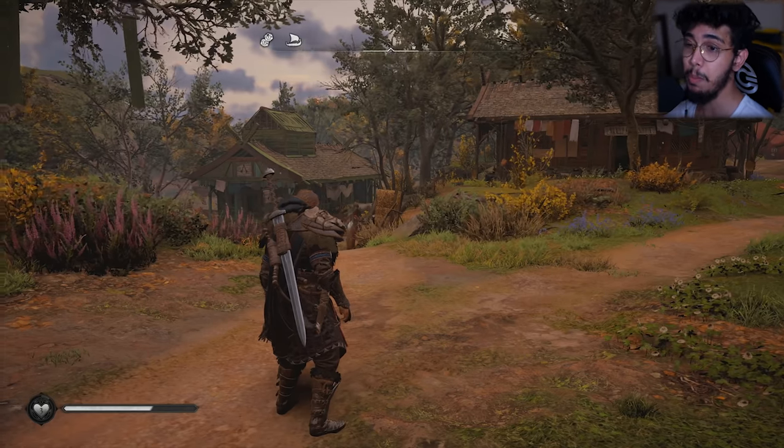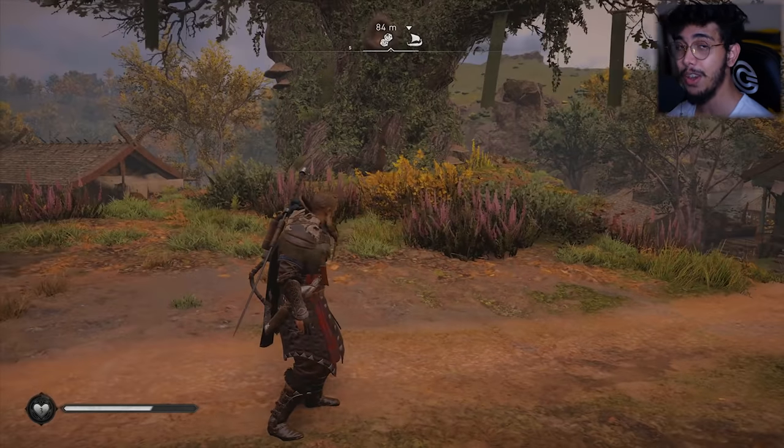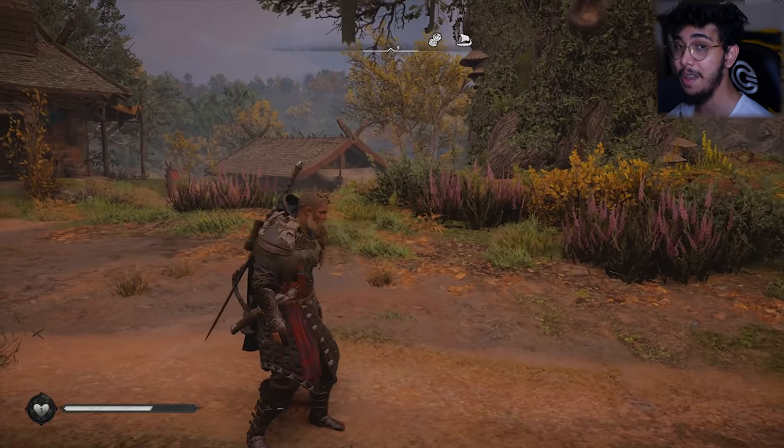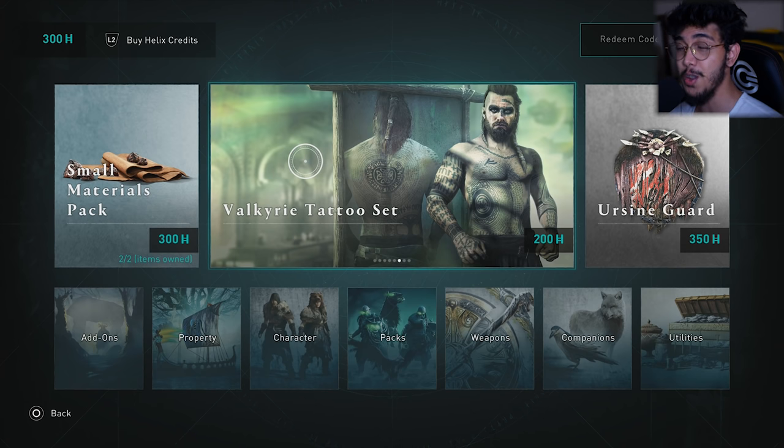We're going to take a look at all the premium paid skins currently available in the official Ubisoft store in Assassin's Creed Valhalla. There's also a way to get all of these skins, weapons, and mounts for absolutely free — you don't have to spend even a penny. I'll teach you how on my upcoming video, so keep an eye out for that.